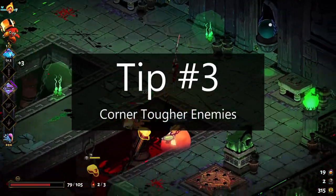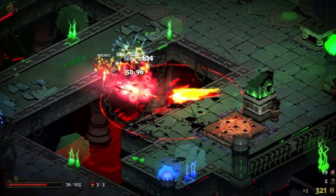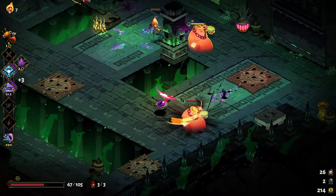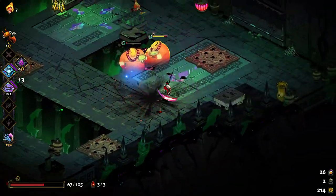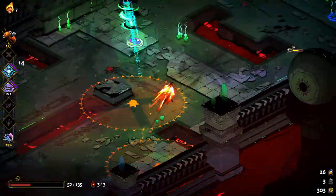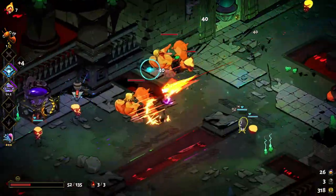Tip number three: corner tougher enemies. This is an extension of tip two, except instead of wall slams, we're talking about cornering tougher ground enemies. Cornered is another notification that pops up similar to wall slams, except you need to force enemies against the side of a pit to inflict it. Cornering is separate from wall slams because it can only be activated when slamming grounded enemies into the sides of pits, and it does significantly more damage. There are only pits in Tartarus, Elysium, and the Temple of Styx — these levels are where you'll find much tougher enemies. When you find yourself in a room with a big pit, it's worth trying to force enemies against its edge, as inflicting a cornered status does around three times the damage of the original attack.